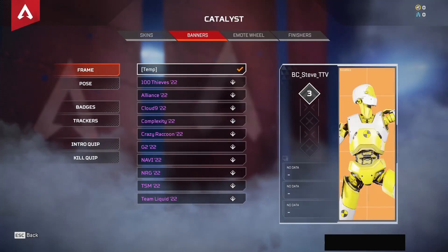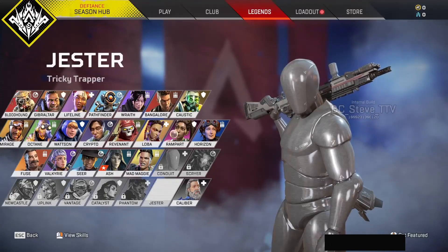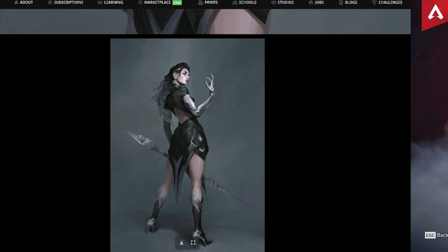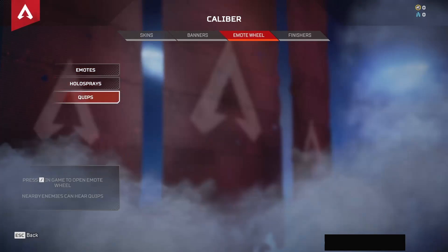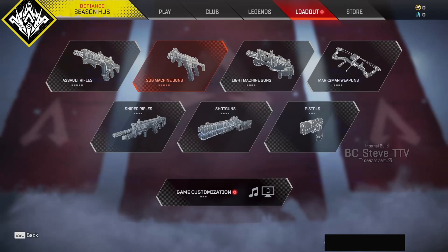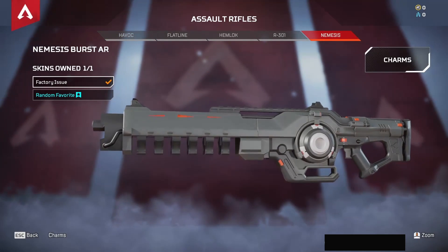The only legends that have models right now are Newcastle and Vantage, which is why they have unique icons we've never seen before. They are the Season 13 and Season 14 legends being released. The rest on this roster are still being worked on and are not a final product. Therefore, they do not have a model built in-game — they are just testing their abilities. Since they do not have models, they don't have unique pictures. Everything that came with this leak has been 100% accurate so far, and these are actual legends being worked on using placeholder images.